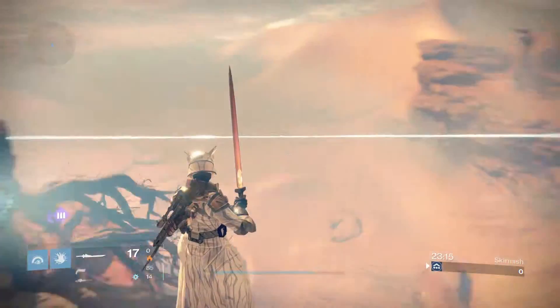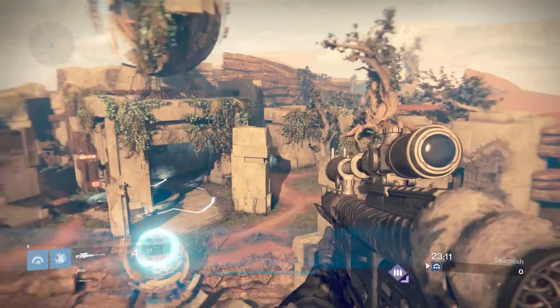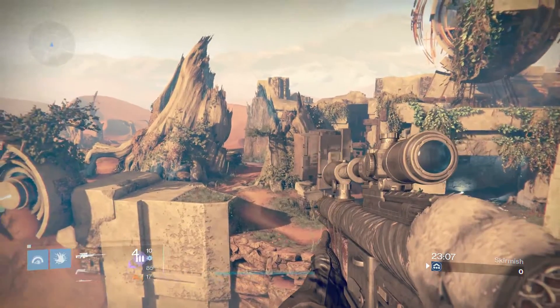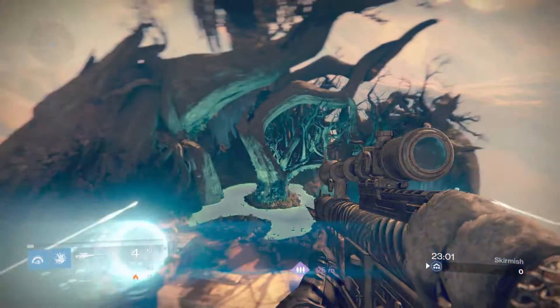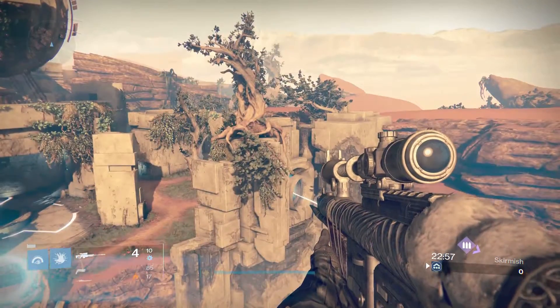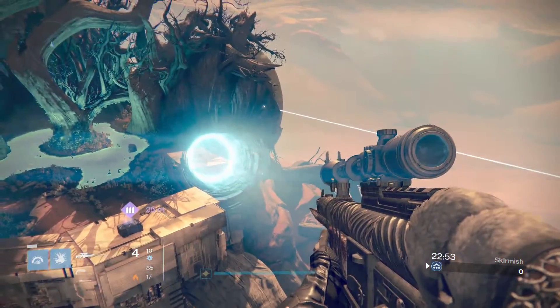If you move your analog stick you do go backwards towards the teleporter, but if you wait, you can see I'm literally just floating straight above the map. It works absolutely insanely well — no one's going to expect you to be here. You have such an amazing view; I really love the way this glitch has turned out.